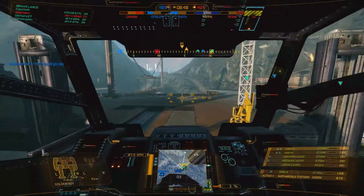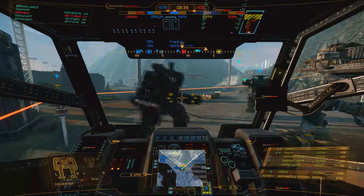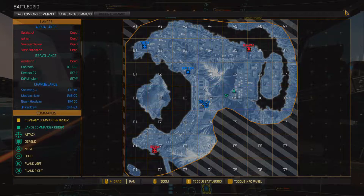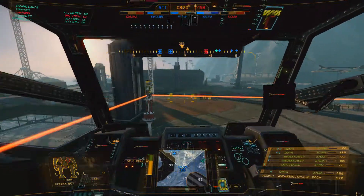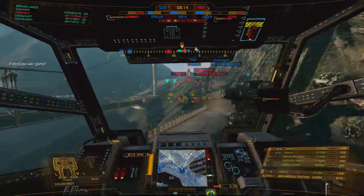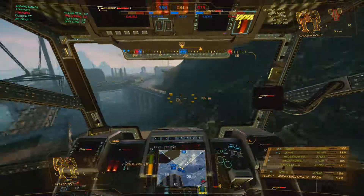That path right in front of us. So we'll just stay here and capture this so we can get ahead on points. It looks like everybody is going to move to Gamma. But I noticed that if you look up at the top, Epsilon is being captured. So I decided to turn around and see if I can chase off whatever is capping there.